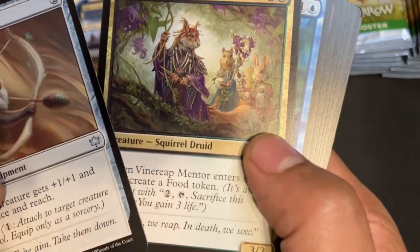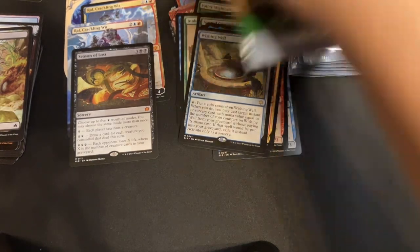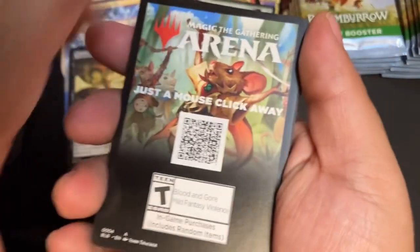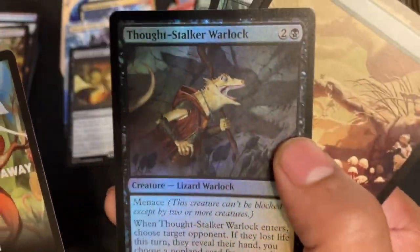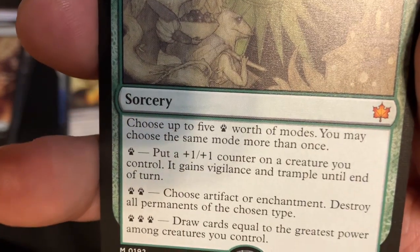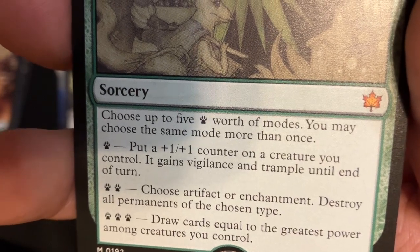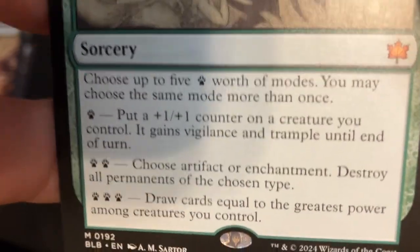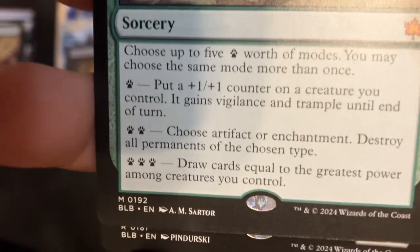Foil Thoughtsgotten Warlock. Season of Gathering, six cost. Choose up to five paws worth: One paw — put a +1/+1 counter on a creature you control, it gains Vigilance and Trample until end of turn. Two paws — choose artifact or enchantment, destroy all permanents of the chosen type. Wow, I didn't even realize. Three — draw cards equal to the greatest power among creatures you control. It is so good. And then Keen-Eyed Curator — two-drop 3/3 as long as there are four or more card types exiled with it, it gets +4/+4 and has trample; exile target card from a graveyard.